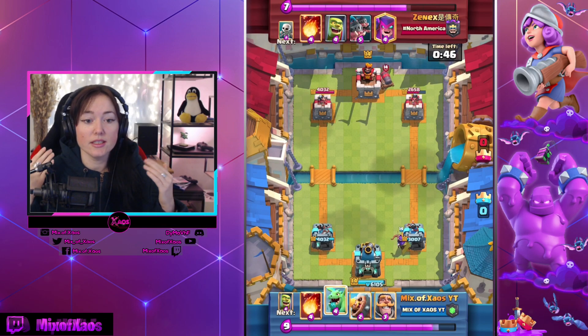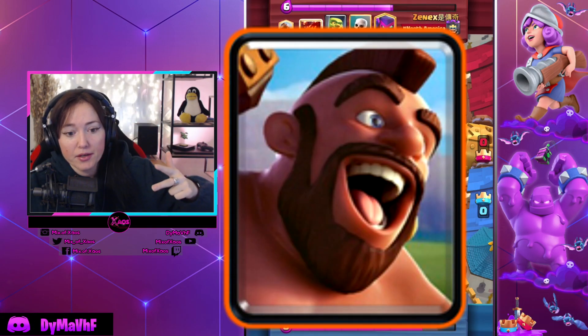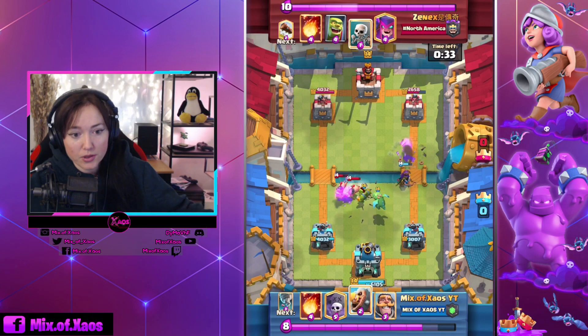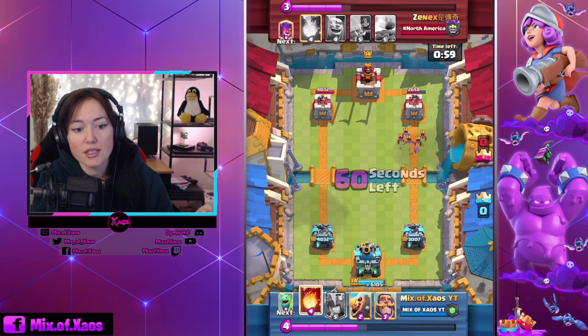The boosted card for the next season is gonna be Snowball in the first week, Hog Rider in the second week, Barbarian in the third week, and Inferno Tower in the fourth week. So expect the boosted cards to change every week: Snowball, Hog Rider, Barbarian, and Inferno Tower. There are also gonna be Party Modes this season.